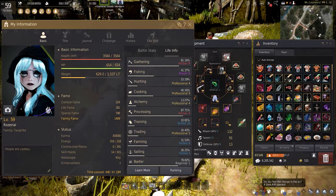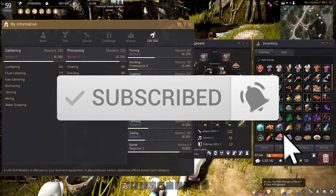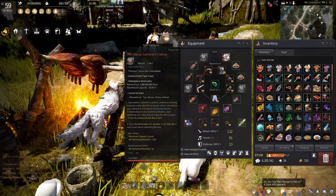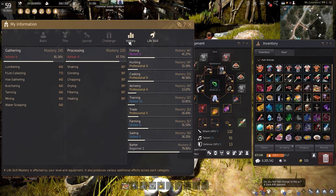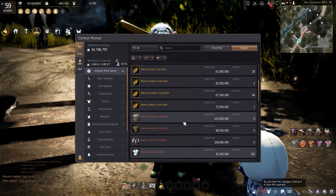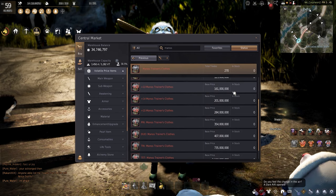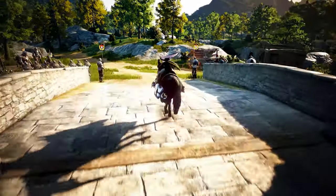If you guys are enjoying this content and like the guide, please be sure to hit that subscribe and make sure you hit that bell so you know another guide is coming out. Manos gear was added with the new mastery system and in my opinion it's a godsend to us life skillers. Because not all Manos items are listed and will come down to pre-ordering in a huge line of others, I'm going to show you how to craft them and how to enhance them yourselves.